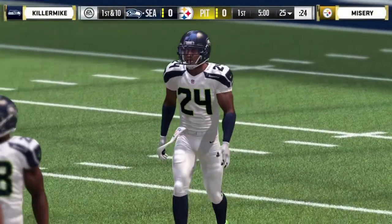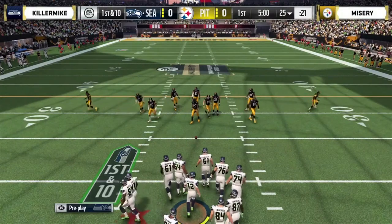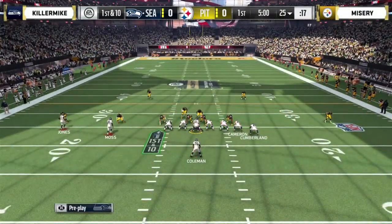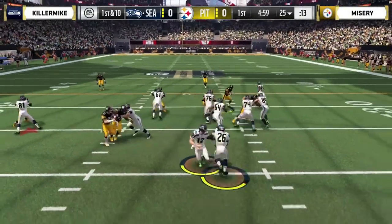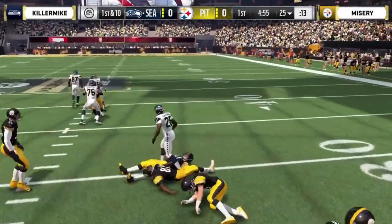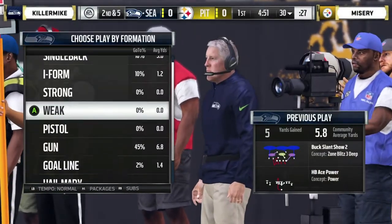We're underway against Misery. Mike with Chad Johnson, Tevin Coleman in the backfield, Julio Jones at 97 overall, and Aaron Rodgers is the captain of the offense today as he hands off to Coleman and picks up five yards. A quick inside run there — Tevin Coleman — great way to start.